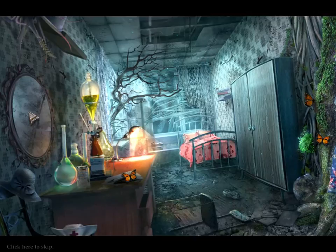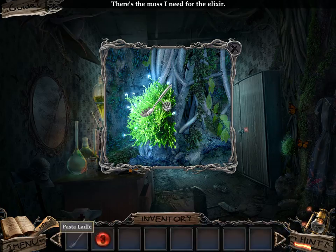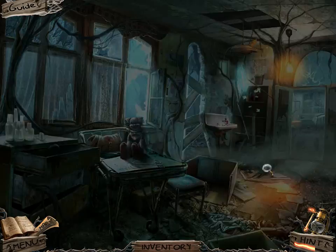I need to grind up the moss with something. So this will be for making the anti-tree potion, looks like. Alyssa! The nurse? No. Ow. Well, how do I get that moss off? I don't know.